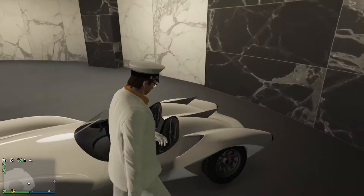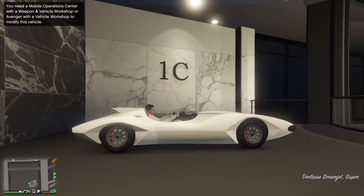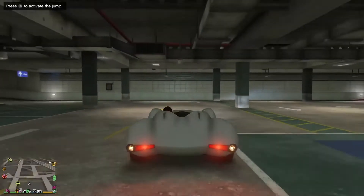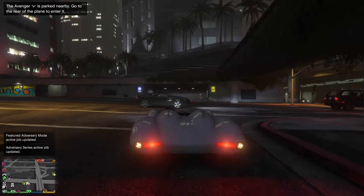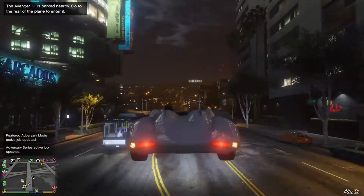We've purchased the Scramjet, and here it is. I put it in my office garage with the rest of my supercars. The first thing I notice is that you need to have an MOC or an Avenger to upgrade it, which doesn't make any sense, because the stock version already comes with everything — so why do you need the MOC or Avenger just to do the regular upgrades?